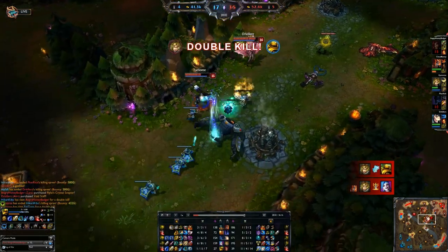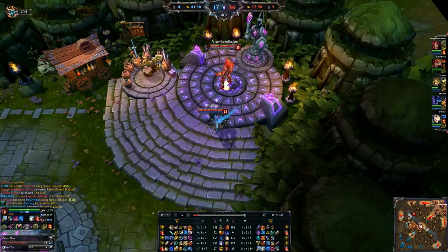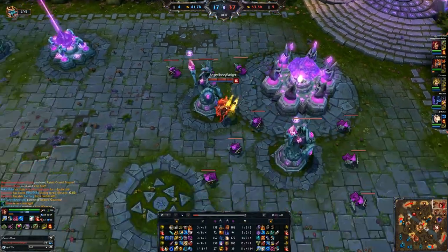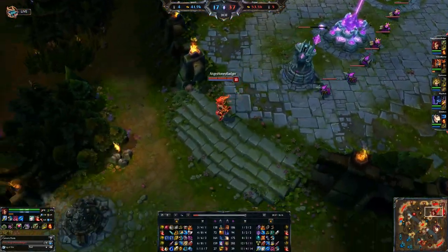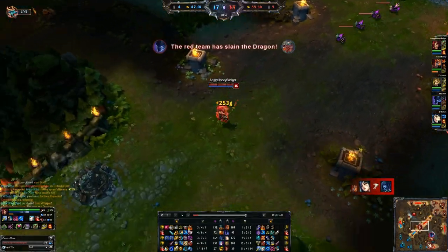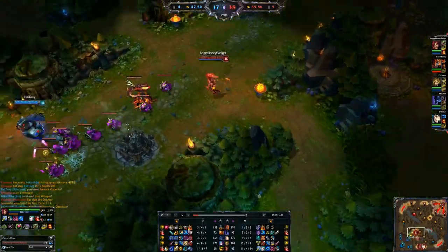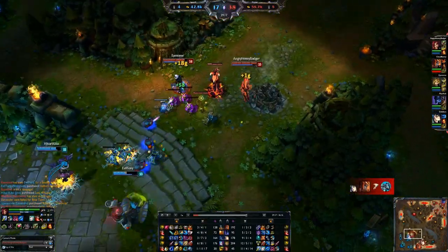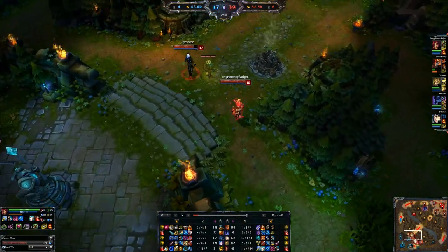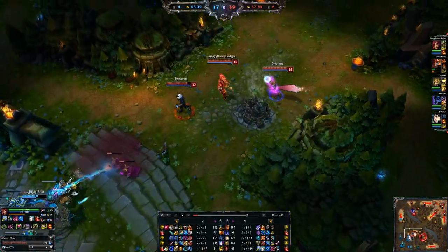Their team honestly doesn't have a ton of super hard engage, though in theory Olaf can run through all of it — but he'll take a lot of damage while doing so. Zyra is such a good, undervalued champion. If you watch the LCS or Masters, the Koreans are playing her again and she's come back in the LCS a couple of times lately too. She's just squishy, but her disengage and ability to catch people is just fantastic and undervalued.